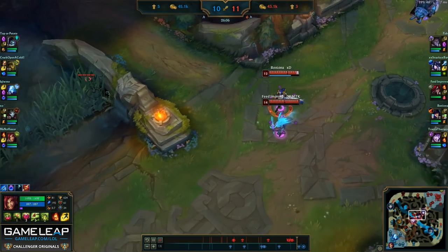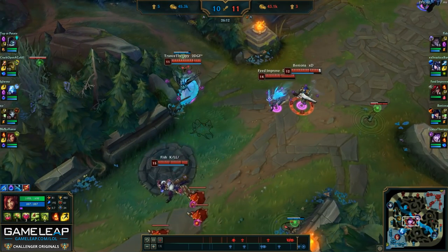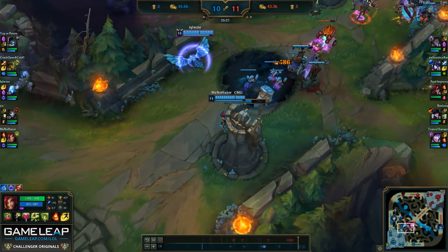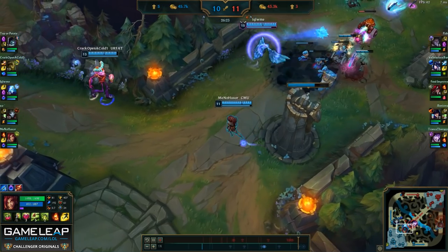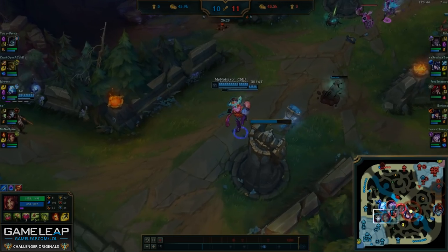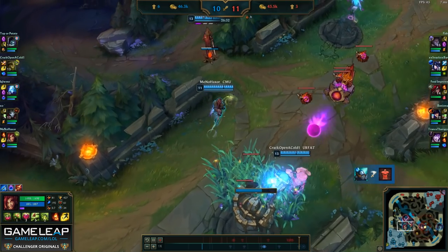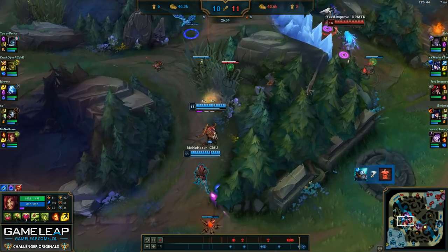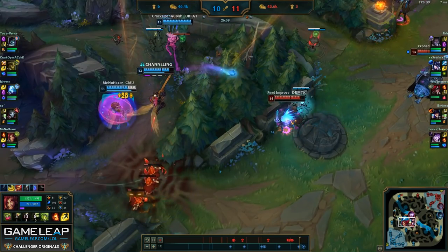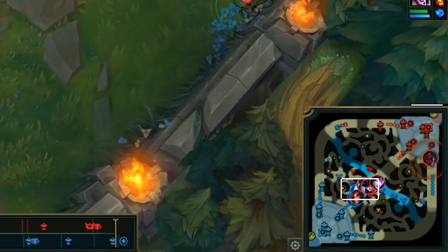It does give a little bit of vision in the lane so you're able to see a lot more as they're sieging us, which is very important in general. Now that they're sieging, we're going to look to try to contest their siege. We see Yorick is pushing bot on our team, so we're going to tell them to keep applying pressure bot while the four of us tries to hold to the best of our abilities, which we can generally do because we have Anivia and Zyra. We're trying to look for a pick here and I'm going to focus my attention on Katarina to make sure that Jhin can fight without being contested.